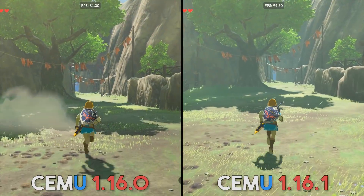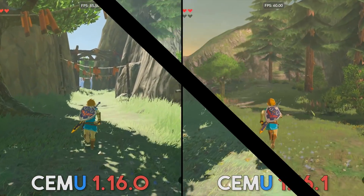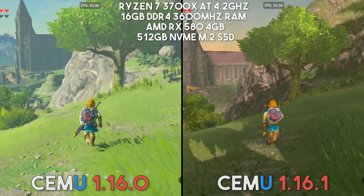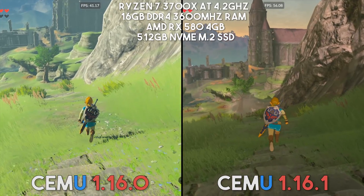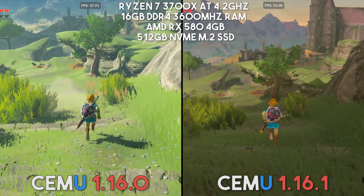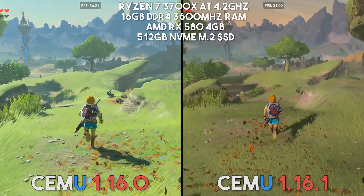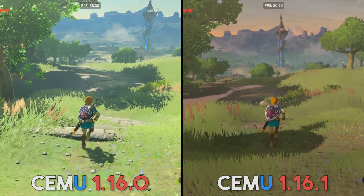When taking a look at the AMD GPU side of things, they have also seen an enormous performance boost. In this run on the Great Plateau using my AMD RX 580 4GB, on 1.16.0 I'm getting the mid to high 30s, up into the 40s sometimes, whereas on 1.16.1 the performance again has skyrocketed up to the high 40s, mid 50s, and a lot of the time when not recording gameplay I'm at 60 frames per second.